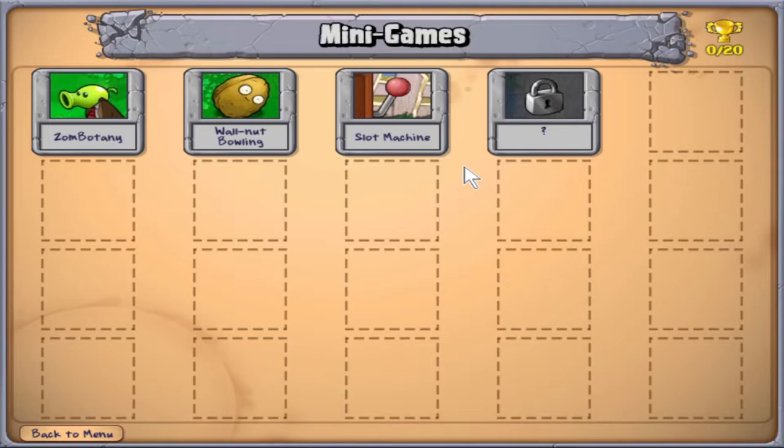Actually, we have more here than in the iPhone version. In the iPhone version, you only start with one minigame — Zombotany — and then you have to unlock more by purchasing various minigame packs. There are four more minigames in this version than in the iPhone version. So some of this will be blind, I suppose. Walnut Bowling, I believe, is what we just did in adventure mode on level 1-5. I think we'll do just the minigames for this episode, so we'll start with Zombotany.